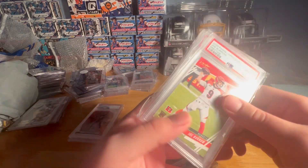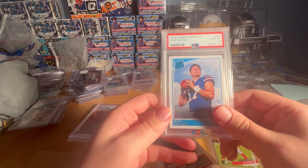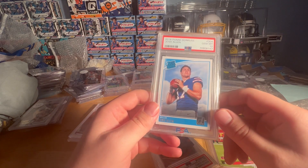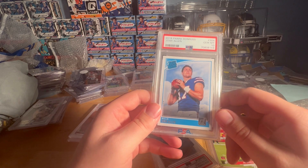Here's everything I got in the trade: a Joe Burrow Prestige rookie PSA 10, and a Josh Allen rookie PSA 10 — this is a big card. It's come down a little bit, but I'm hoping he makes a championship game pretty soon. I don't know if he'll ever win a Super Bowl, but I'm hopeful.